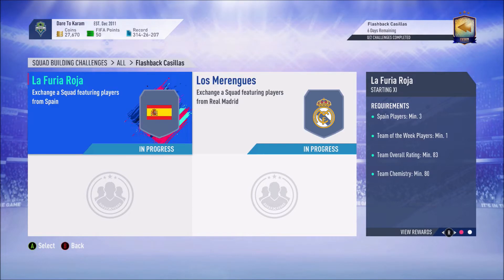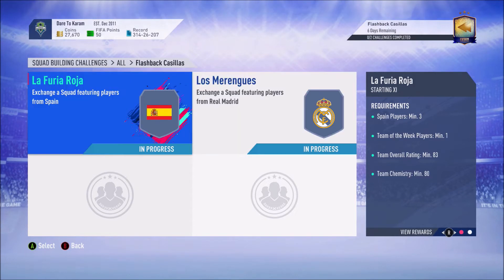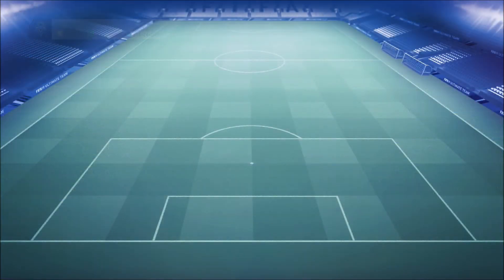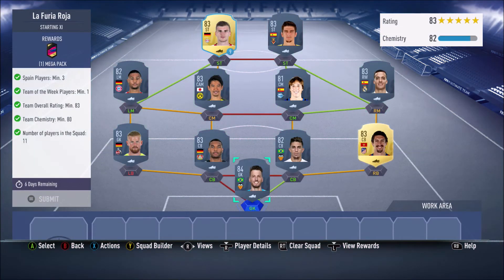Let's get into the cheapest possible solution for this card. We have two different squads. For the first squad you're going to need at least three Spanish players, at least one Team of the Week player, at least an 83 overall squad, at least 80 chemistry. Then for the second squad you need at least two Real Madrid players, at least an 84 overall squad, at least 85 chemistry.